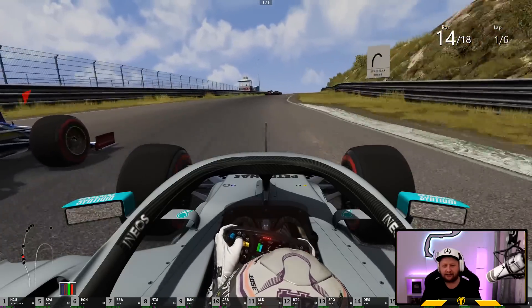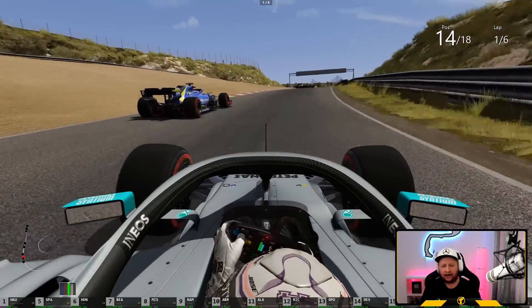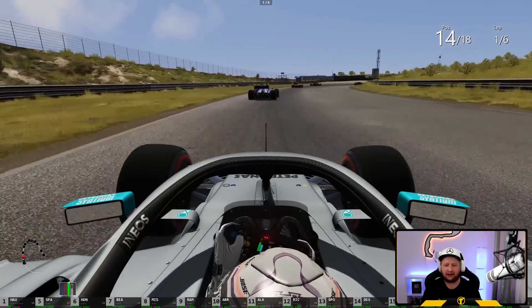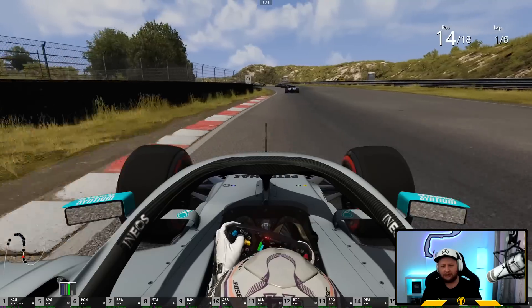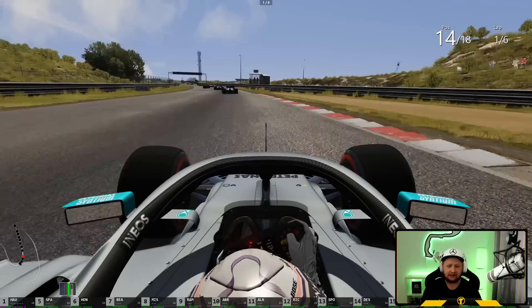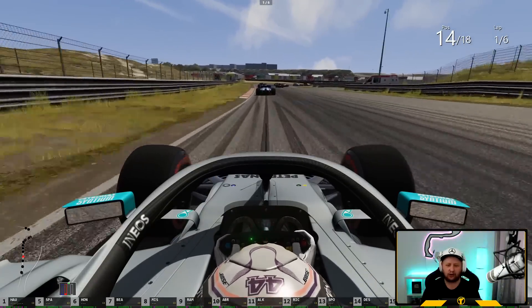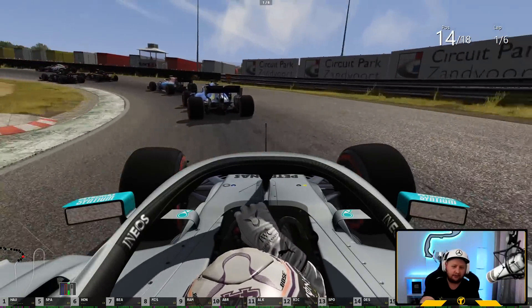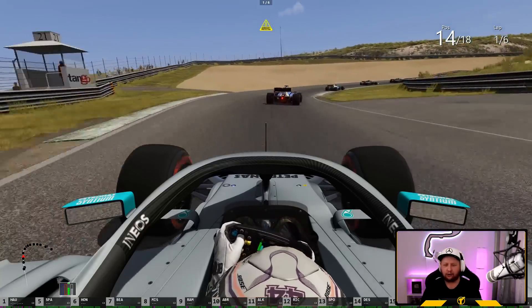Side by side through here - surprised he left the door open to be fair, but he's just mugged me off heading into the middle sector. We're running P14 out of 18. Not many pit stops available in this race. I would have loved to have had more AI to give us a better chance of getting Verstappen in this race, but regardless we'll press on. A few F1 drivers in this one - not real, just AI: Lando Norris, Latifi, and one of the Renaults is in here as well.